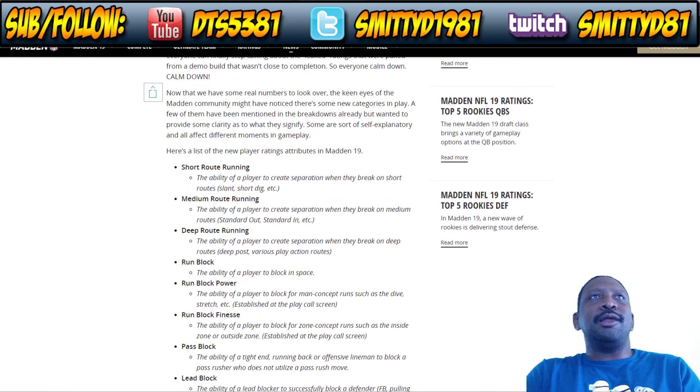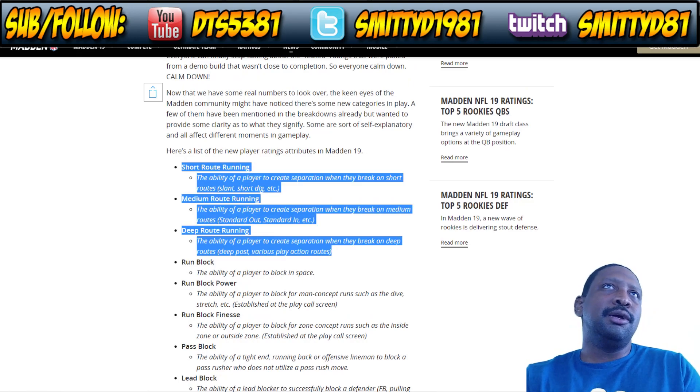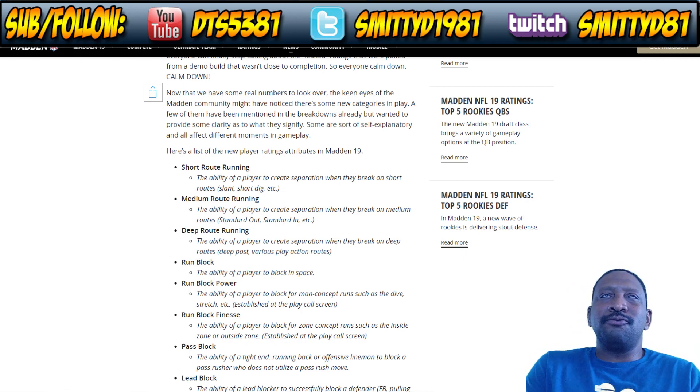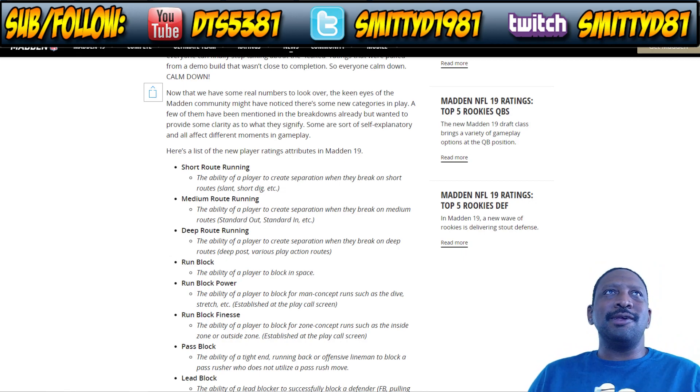What I like mainly, especially with these new attributes, is the route running. The short, medium, and deep route running ties into the real player movement tech in the game. When we saw player movement tech before in Madden 25, it only applied to one player on the field. The RPM tech applies to all 22 players, not just the one you're controlling — and that's a big deal, even if this is year one.